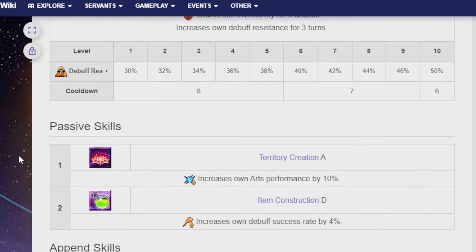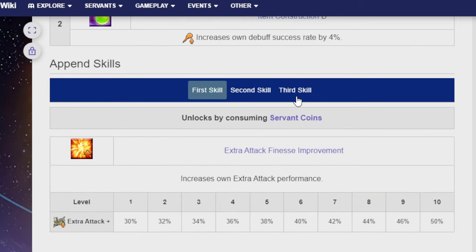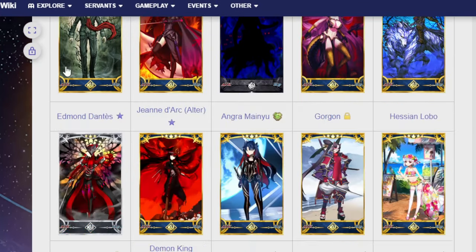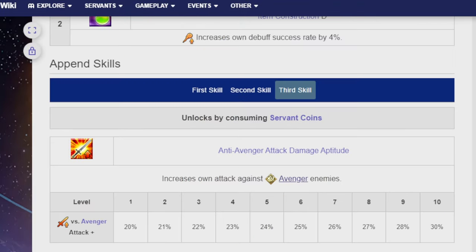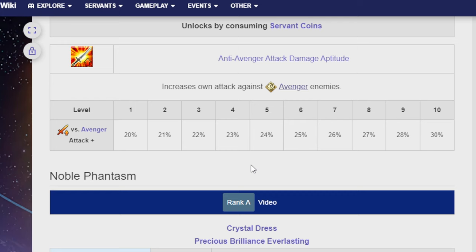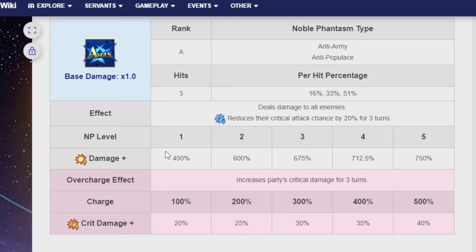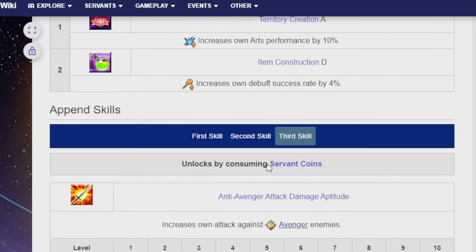Actually, a very nice skill to have. Her passive skills are Territory Creation A and Item Construction D. Her third passive is an anti-Avenger attack damage aptitude — and funny enough, there is going to be an Avenger Marie later. So, trust no one, not even yourself. Her Noble Phantasm is the Crystal Dress, Precious Brilliance Everlasting: deals damage to all enemies in three hits, and reduces critical attack chance by 20% for three turns. 450% damage at NP level 1, and if you get her to NP level 5 it's 750%, plus an increase to the party's crit damage for three turns — 20% crit damage at charge level 1, and at the final charge level it's 40%.